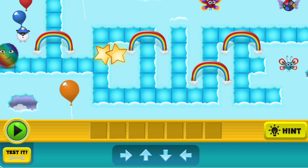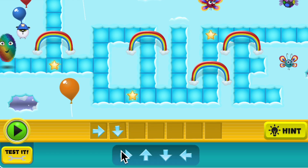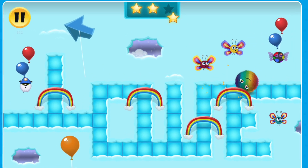To get your fuzz from one side of the maze to the other, you use code. This course teaches sequencing, which means putting instructions in the correct order, just like following steps in a recipe. You'll drag and drop the arrows to guide your fuzz and collect three stars along the way.